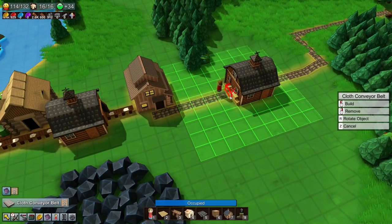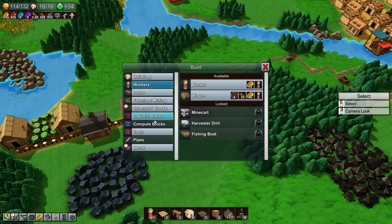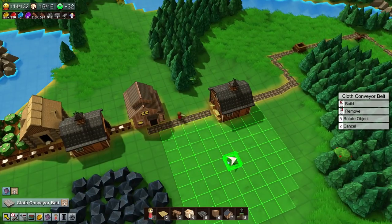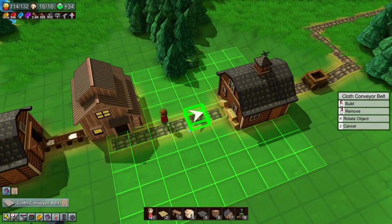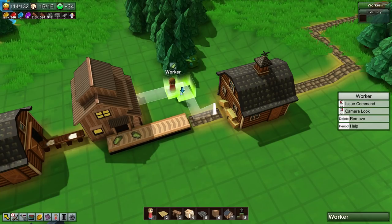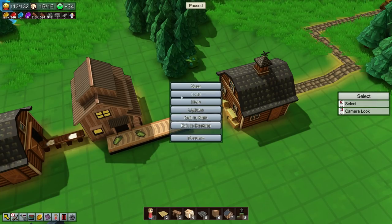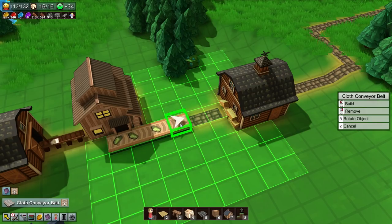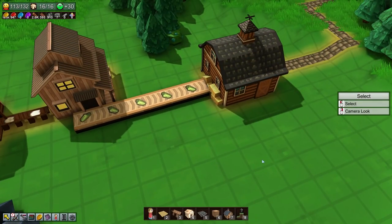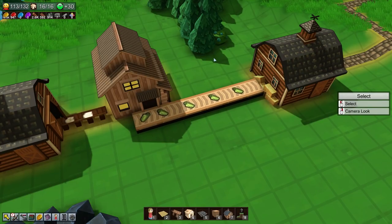Over here we have one conveyor belt - if we just do one, two, three, four, five, six in total. How many do I have? I actually have six available. So we can just do this - this guy's in the way. Okay - you, my friend, are now dead. Goodbye, you have been fired. Now we can do this!